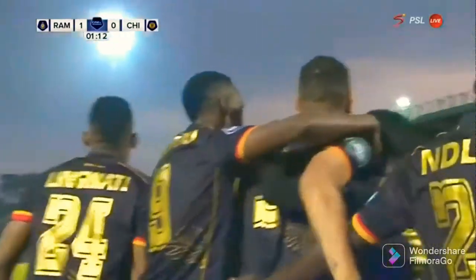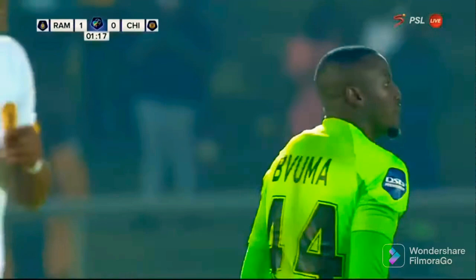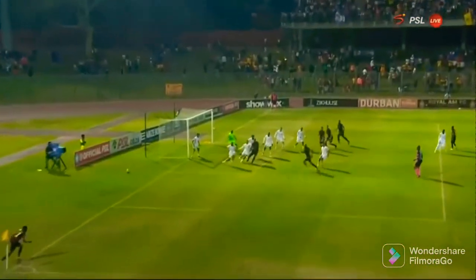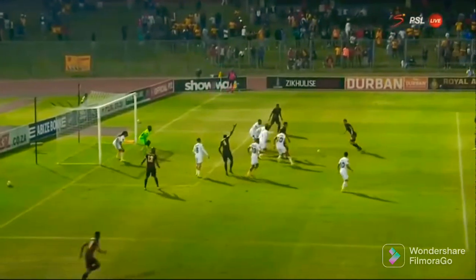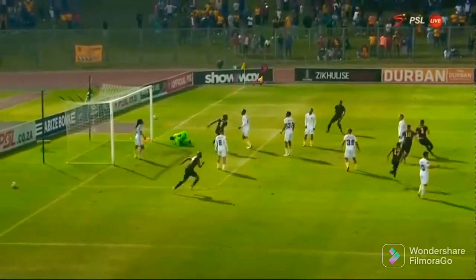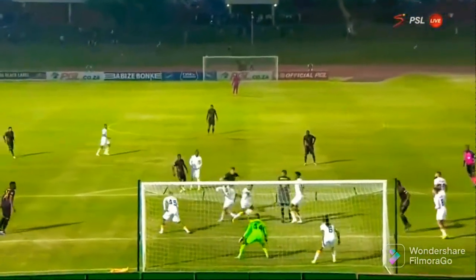Is that Nascimento who got the final touch? Just one minute on the clock and it's Royal AM who have taken the lead again against Chiefs. Nascimento picked up the scraps after the initial shot from De Jong — Chiefs unable to clear their lines effectively, the ball coming off the number 10. Kaizer Chiefs' Dolly couldn't deal with it.